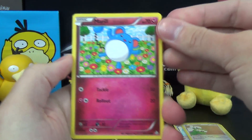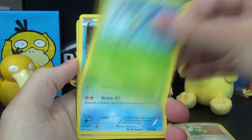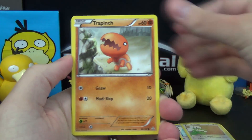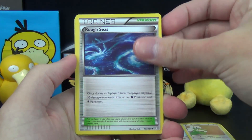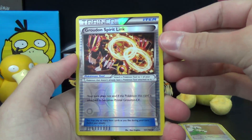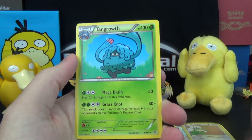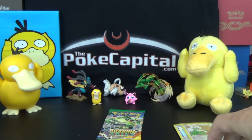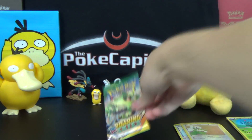On to Primal Clash, with Marill, Surskit, Corphish, Horsea, Trapinch, Neat Arena, Rough Seas, Bouffalant, and a reverse Groudon Spirit Link. The rare is a Tangrowth with Mega Drain and Grass Knot. So nothing too special so far — just the Holo Tornadus.